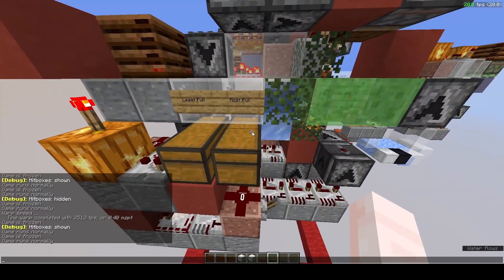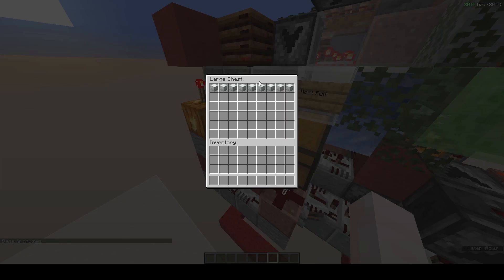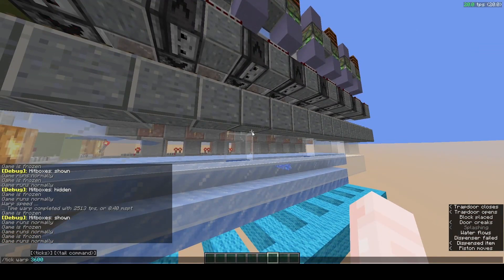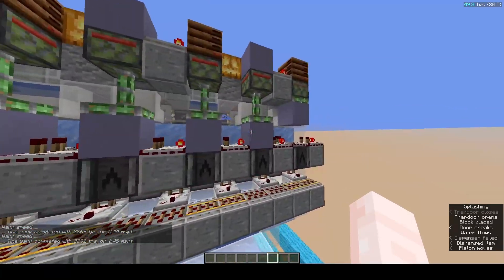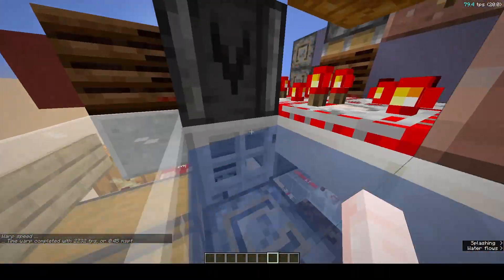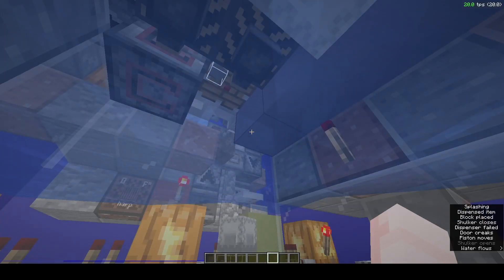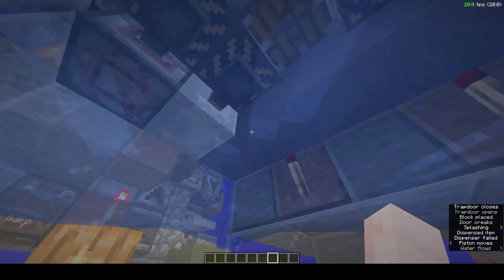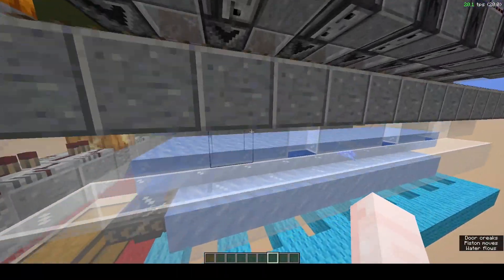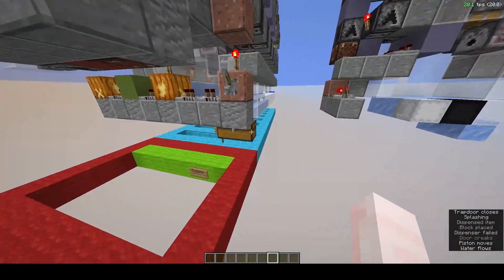I'm going to input nine shulker boxes to be merged, so 18 total. Since this array only has eight slices, we should see it actually stop. It should distribute the last pair it's able to handle — and there, the line shut off and it's holding this last pair of shulker boxes. Once the first pair finishes it should send the next one pretty quickly — and yeah, it already dispensed. The reaction speed to when a slice opens up was really quick, so overall the speed of the array is not really hindered.